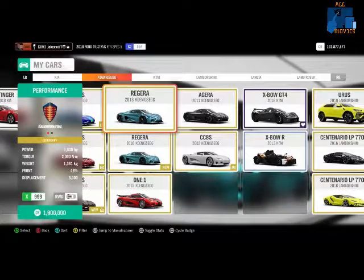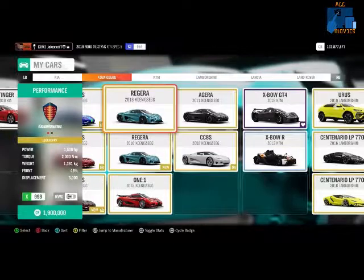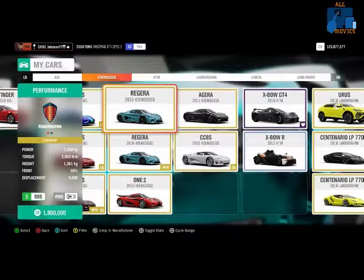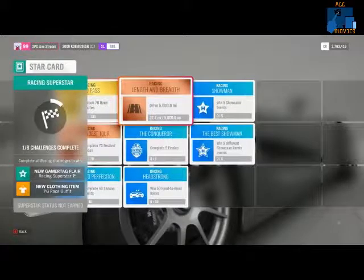There have also been a couple of new features added to the Star Card. For completing each category, you now not only get a Flare but a second reward along with it. The second rewards are: a Golden Chicken Suit, a Black Chicken Suit, a Gold Viking Helmet, a Rip Rod Car (which is rare), a PG Racing Outfit, and the Ferrari 812 Superfast, which is also returning. So for each category you'll get one of these legendary rewards upon completion along with the Flare.